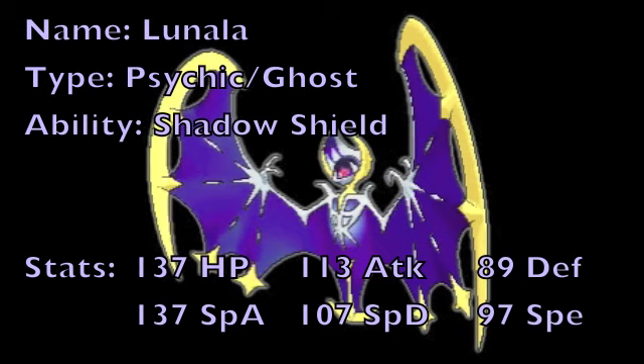Finally, for its Speed stat, as far as legendary Pokemon are concerned, it's a little bit on the low end, being only base 97. However, this Pokemon still can effectively make use of its Speed stat, whether it is just maxing it out or making use of a Choice Scarf set to allow it to outspeed a ton of attackers that its opponents could have on their team.